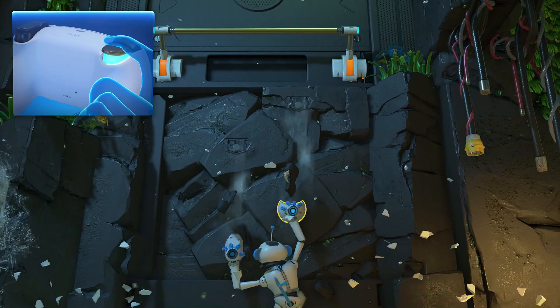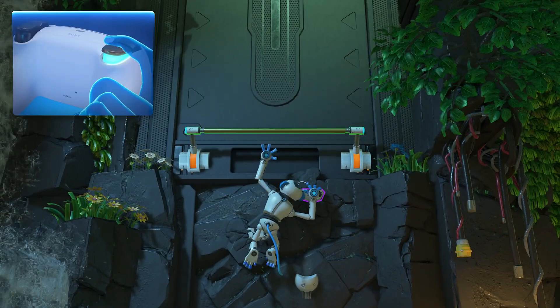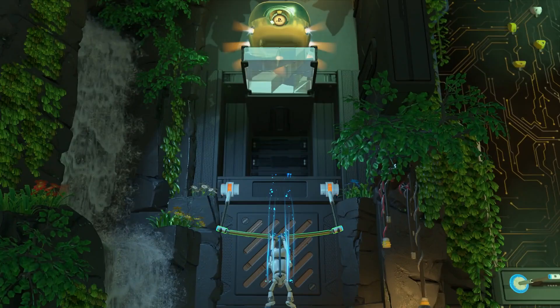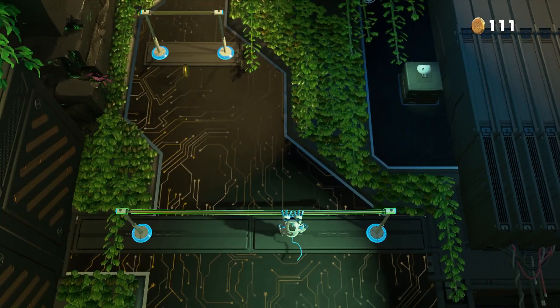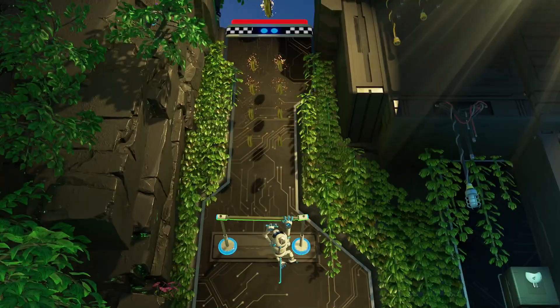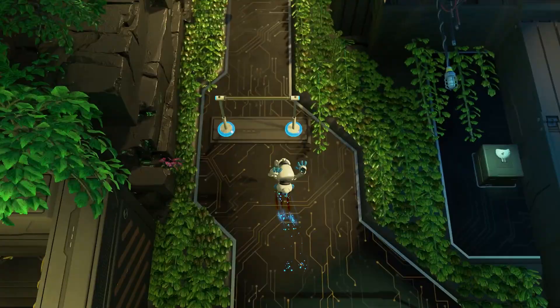That's it for episode two of Astro's Playroom. We have red and blue levels left, so we'll do one of those next. A billion coins from that — nice. Hopefully you guys enjoyed this video — a like is always appreciated. If you have any feedback let us know in the comments. We'll come back with episode three probably tomorrow, and we're also going to release our Miles Morales — I think we're on episode three of that. Stay tuned!